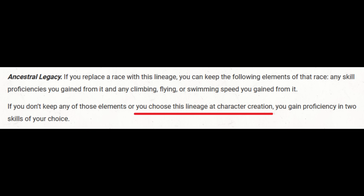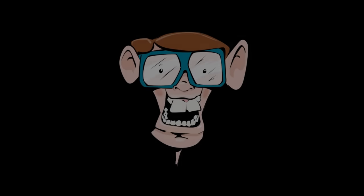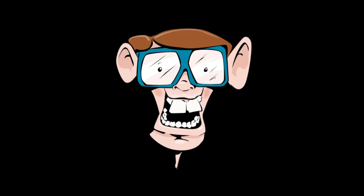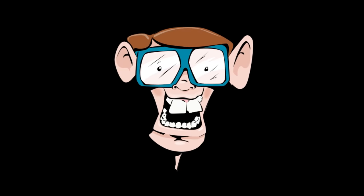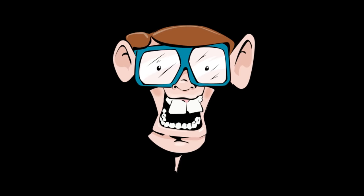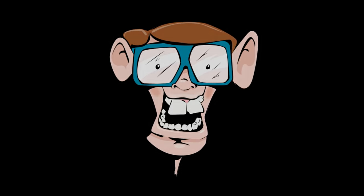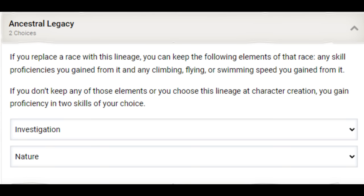Ancestral Legacy says that if we choose this lineage at character creation, we gain proficiency in two skills of our choice. My goal is that if the party needs a check of any intelligence-based skill, I'm going to be their guy. In fact, we may end up being better at intelligence-based skills than any other character is at any skill. I'll be choosing Investigation and Nature proficiency with these selections.